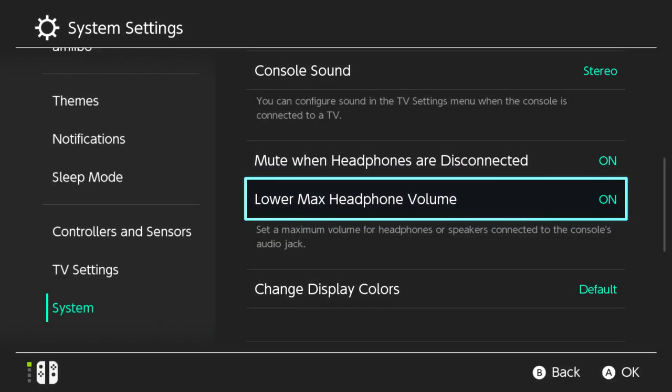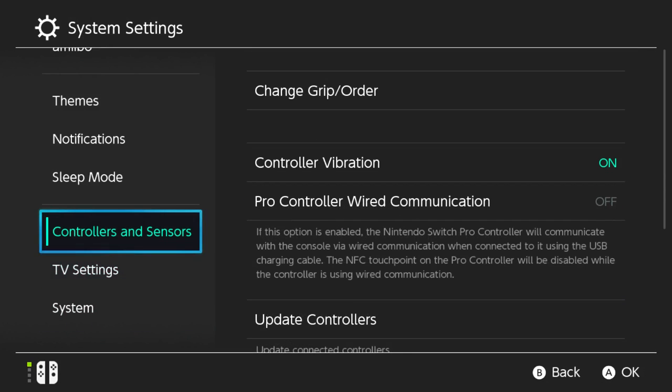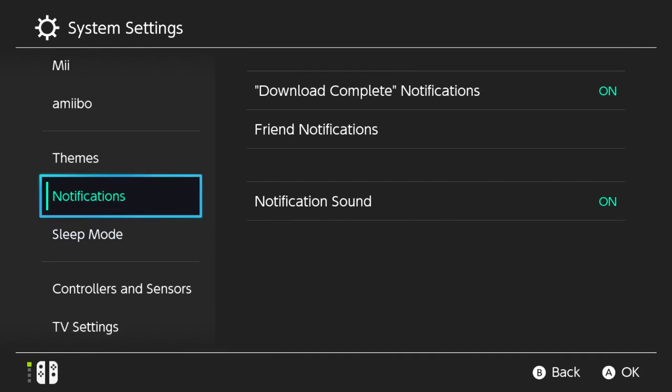I don't remember my PIN. Anyway, that's where you go for that — I don't know why I have parental controls on, I should turn that off. Apparently I don't know my own PIN to my system. The headphone volume setting will be on when parental controls are enabled, so to even turn it off I'd have to get rid of parental controls.